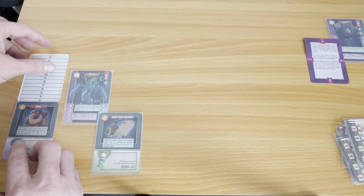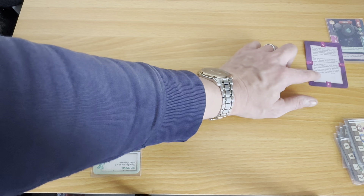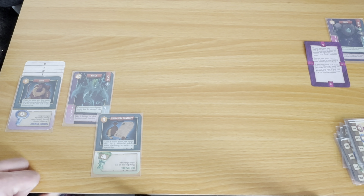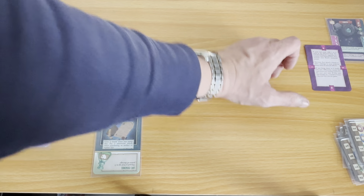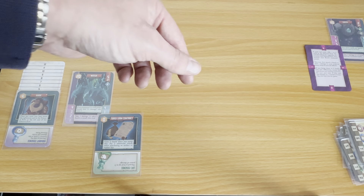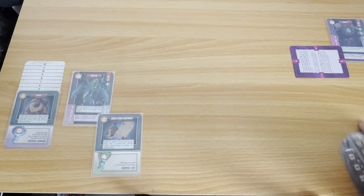Now I need to spend shards to fight them — four shards deals one point of damage, I can do it as many times as I want and can afford. I'm going to hit them for four shards — one point of damage, down to nine. I'm at three shards. That takes them down to six. I want to keep some shards because I need shards to buy essences and trade. So I'll spend another four and deal them another point — down to five. I could do one more, then I might struggle to get enough money to move on. Let's rotate them down — they're now at three on the counter.